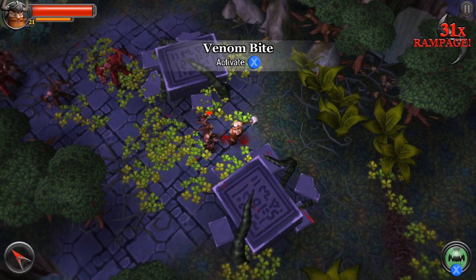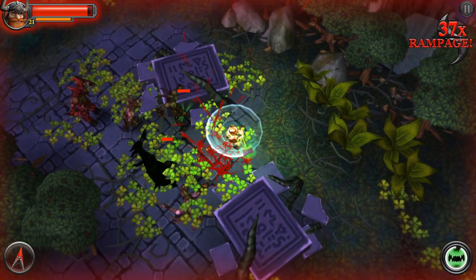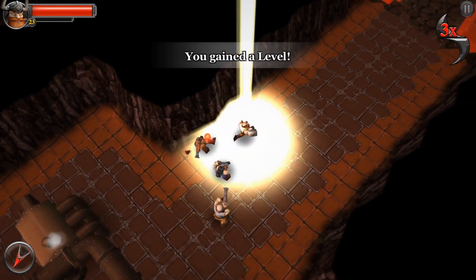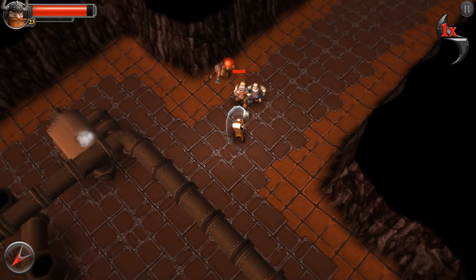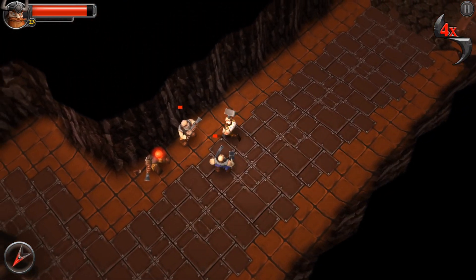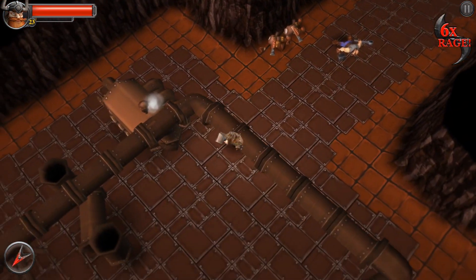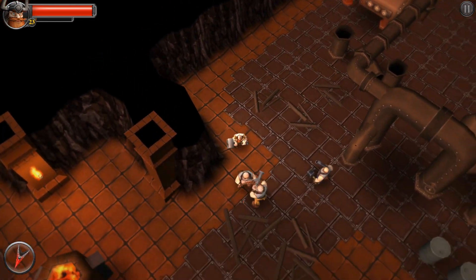We've got a stunning area attack, an uppercut to knock enemies away, a heavy attack, and a dashing strike. All of them are performed with some simple combination of the dodge and attack buttons, and choosing the right combo at the right moment in the heat of battle is the core challenge — particularly because each attack takes such a deliberate amount of time. It's an engaging, rewarding experience that encourages quick thinking and strategizing in equal measure.